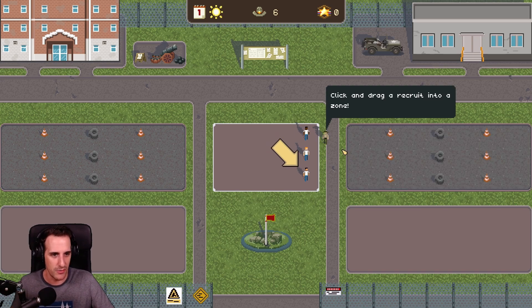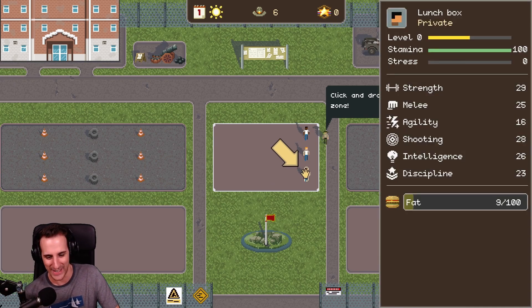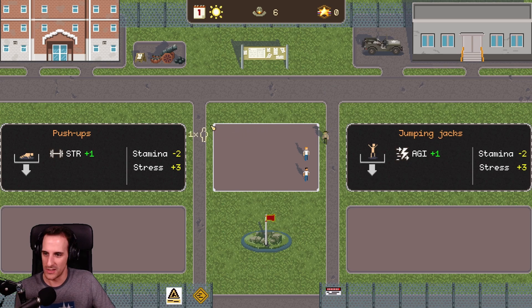Click and drag a recruit into a zone. So who do we have here? We have Thrombo, Private Thrombo, Private Jumbo, and Private Lunchbox. I like the nicknames already. So drag them into a zone. Let's take Thrombo here and we can choose either push-ups or jumping jacks. He gets agility or strength, and he loses the same stamina and gains the same stress.